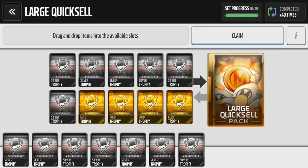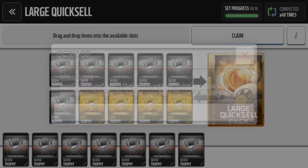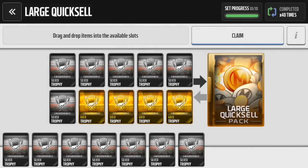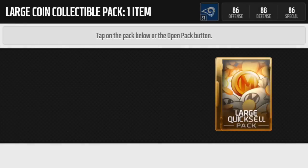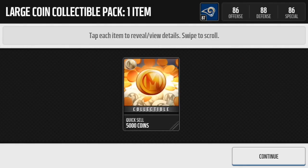To end off this video, we're going to do a large quick sell pack. If you guys don't know what these are — I've actually done this 40 times and recorded one video of it. You can get up to between 1,000 and 1,000,000 coins. We're hoping to get lucky and get the big 1,000,000, obviously. Let's go ahead and claim this pack and open it. 5,000 coins. That's not too exciting.